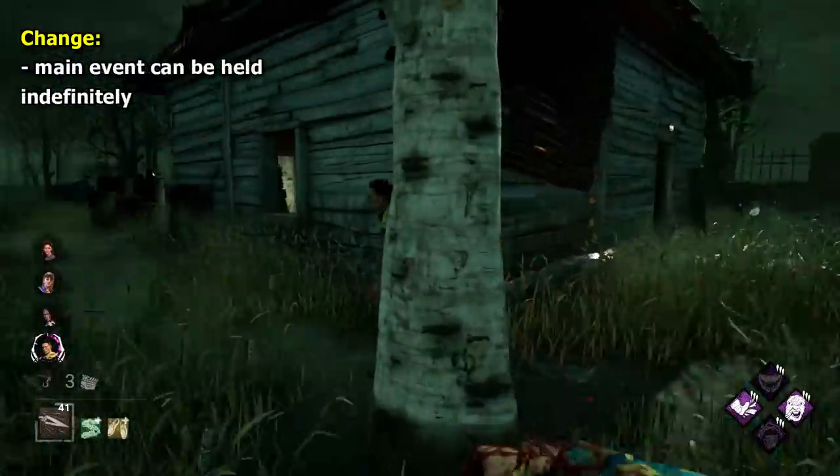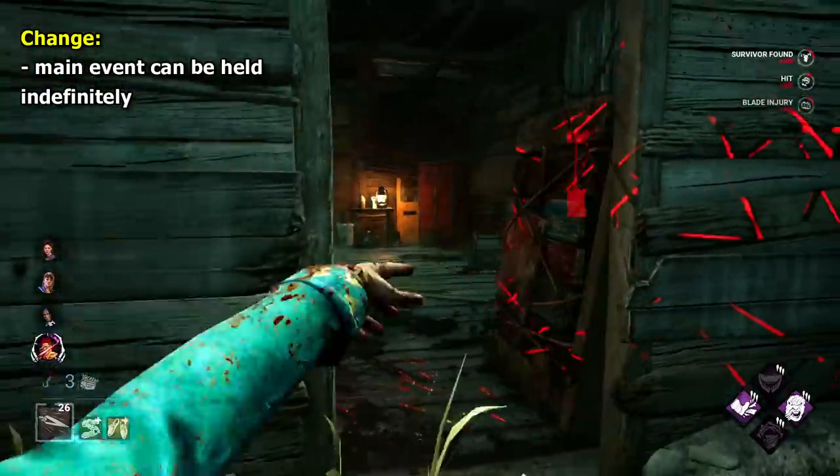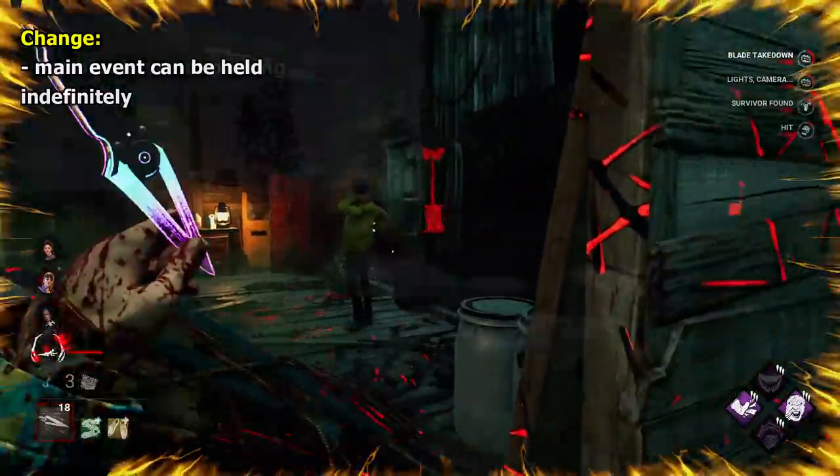For Trickster, I simply want to be able to hold the main event attack. At the moment you can hold it for like 30 seconds or something — I just want it to be there until I want to use it.